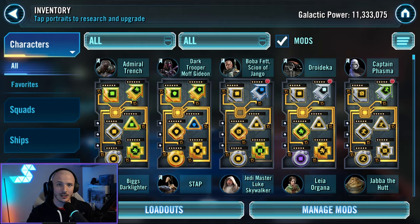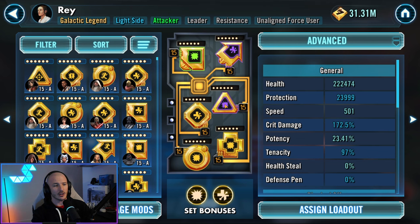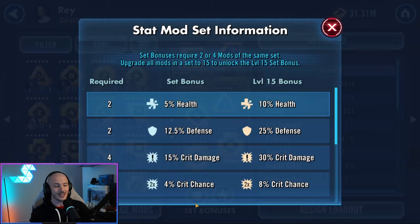Mod sets — that's where we're going to start off first. If you notice over here, you'll see the different shapes. These are different mod sets. This little plus sign is a health set. You can see I've got two over here and four with a little explosion — these are offense sets. To check out the different sets and what they actually do, click down here and you'll see different set bonuses.